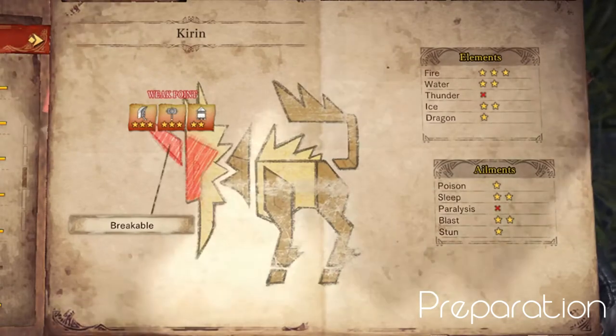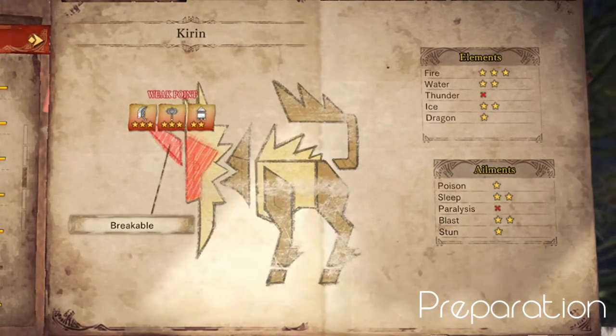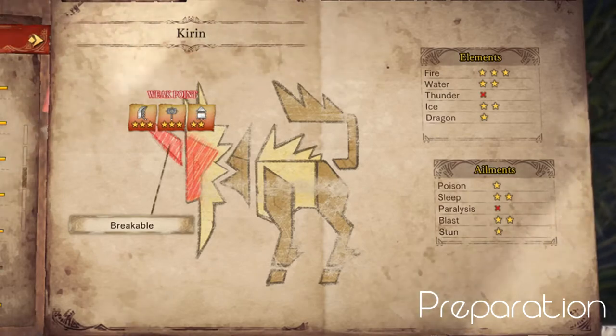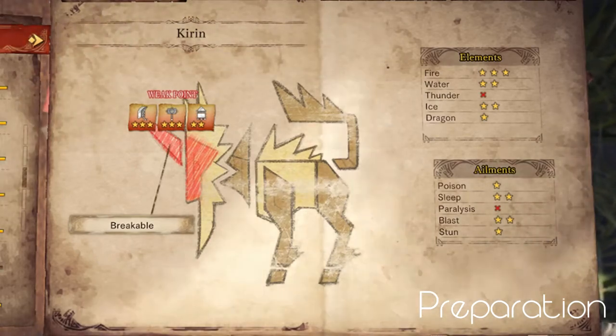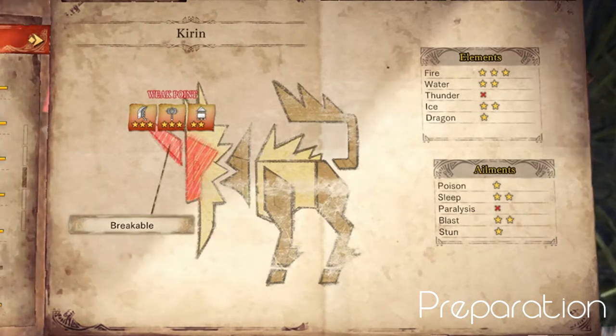Next up are Kiran's weaknesses. She is weak to 3-star fire damage, 2-star water and ice, 1-star dragon, and a red X for thunder. For ailments, we have 2-star sleep and blast, 1-star poison and stun, and a red X for paralysis.